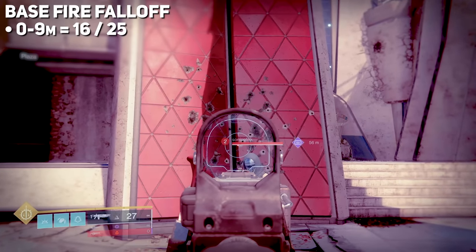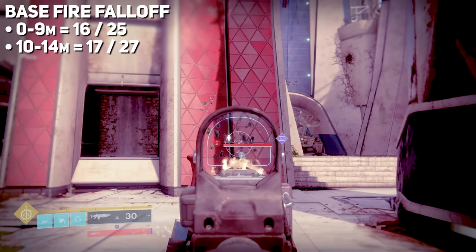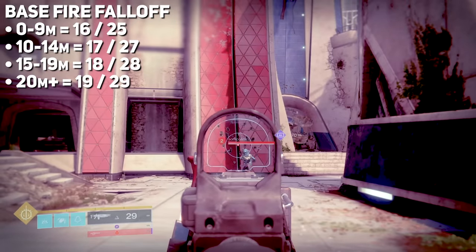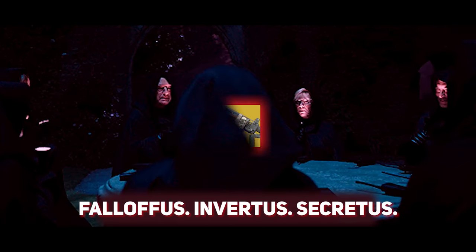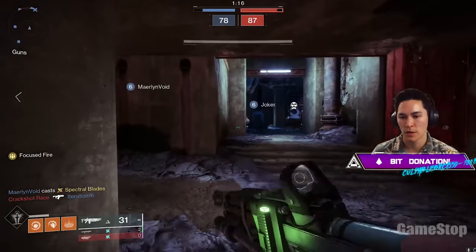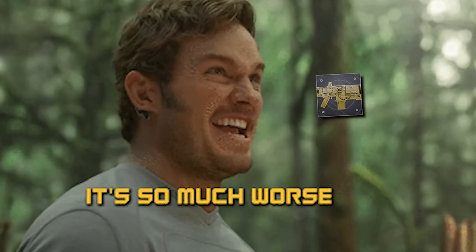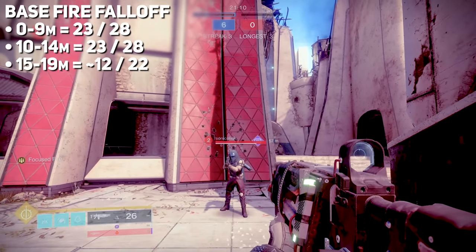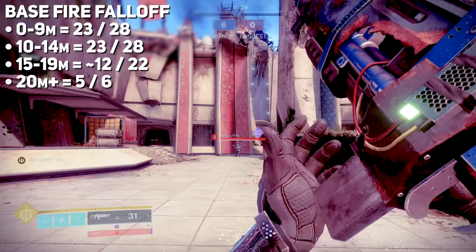At 0 to 9 meters, we get 16 damage per body and 25 damage per crit. From 10 to 14 meters, it's 17 per body and 27 per crit. At 15 to 19 meters, it's 18 per body and 28 per crit. And at 20 meters or further, it is 19 per body and 29 per crit. Now, this isn't exactly new information — the cult of Cerberus has known this for years. But we have to acknowledge how strange it is to make such a close-range weapon with an incentive to play from afar. The alt fire, however, has some of the worst damage falloff you could imagine for an auto rifle — the 15 to 19 meter range drops body damage to anywhere from 10 to 13 damage, all the way from 23. Past 20 meters, each shot does a measly 5 damage per body and 6 damage on crits.